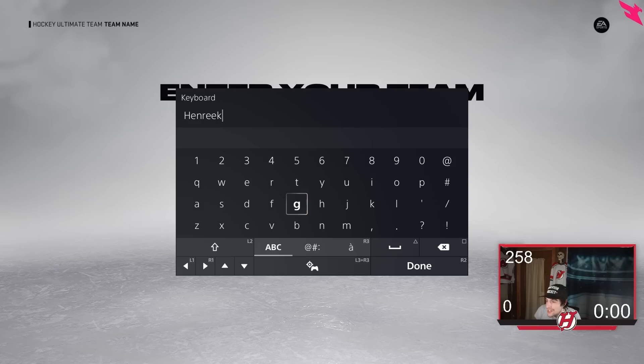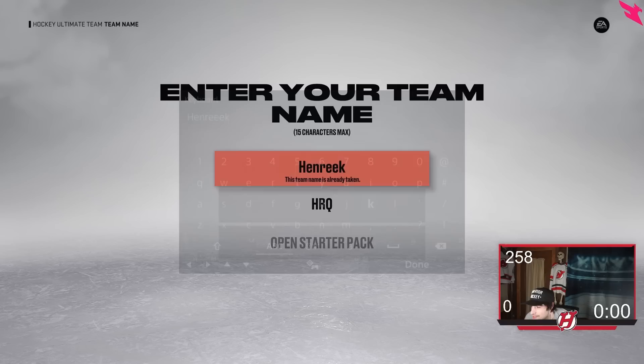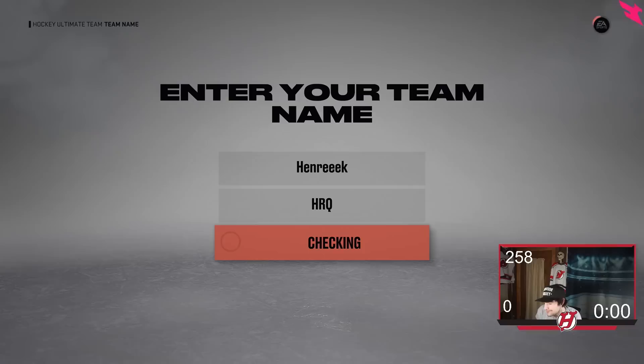I can't believe it. I actually can't believe it. There's just no way. Oh now I'm actually mad. That's a way to start it. I guess I'll make it Henrik with an extra E, right? Because why not? That's actually insane that that happened. Well here we go — I guess let's start it up with Henrik with three E's instead. Got to do what you got to do unfortunately.